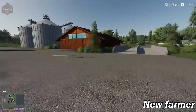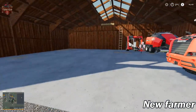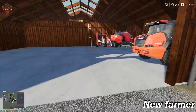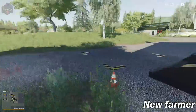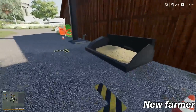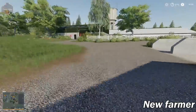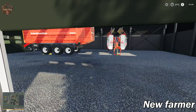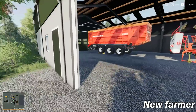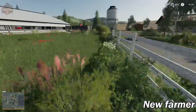Over here we've got two silage bunkers, and then this is the straw storage — I just have some storage on this side of the building and on the other side we have a dump and fill for straw, some compacting equipment, some more equipment in here, and here's one of those multi-fill silos.